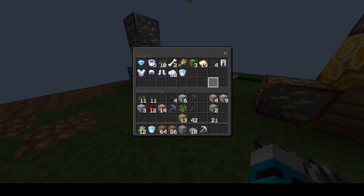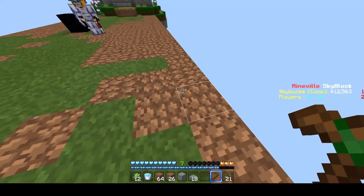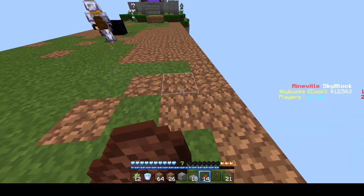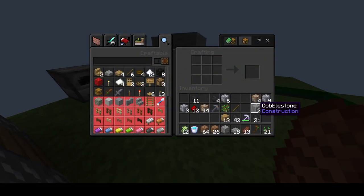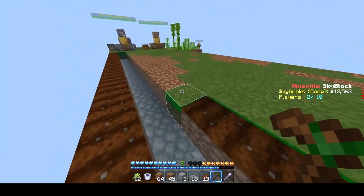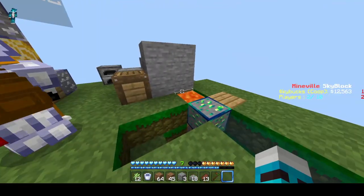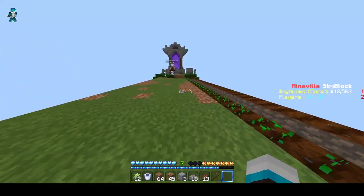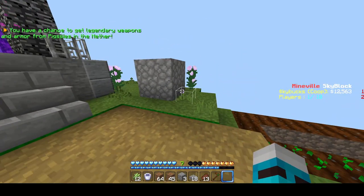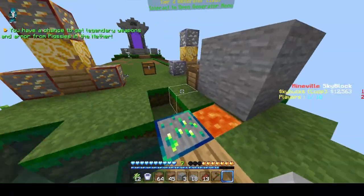I'll go ahead and work on the wheat farm. I have some steak if you want. I'm gonna make a shovel — the hoe isn't moving in my inventory so it looks weird. We need leather, but I'm not sure if you can buy it from any vendor. If not, we'll have to get a cow spawner and set up that farm in the next episode.